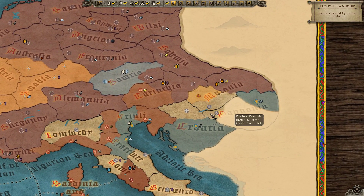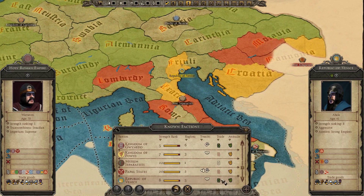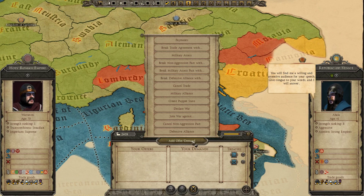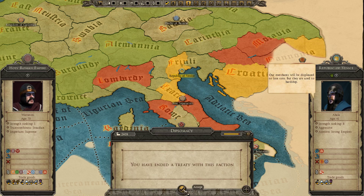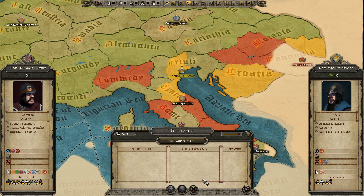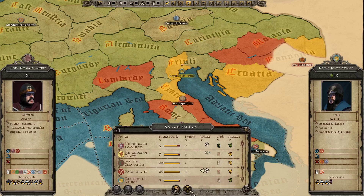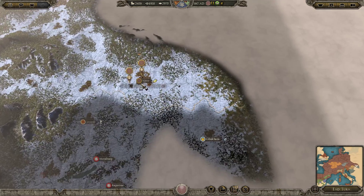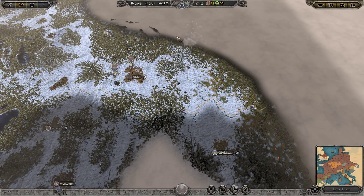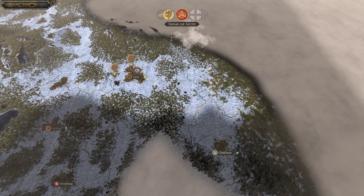Who are Venice allied with? I have a good relationship with them because I'm trading with them. We've ended our trade agreement with them. Warton is 70 — he's probably going to die pretty soon. I feel like he's outlived his father, Charlemagne. We've ended treaties with them. If we declare war, people will not be happy about it and will not trust me very much, so we won't do that just yet. Notice our income did drop — trading with Venice is a lucrative affair, but we're also recruiting, which is affecting our income.